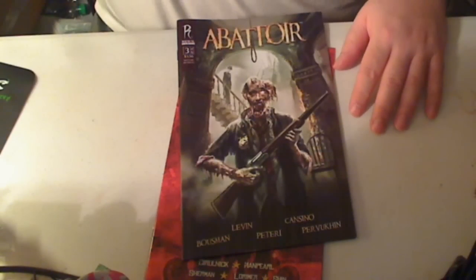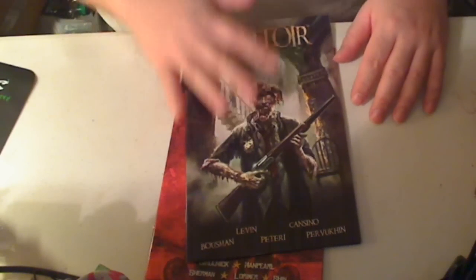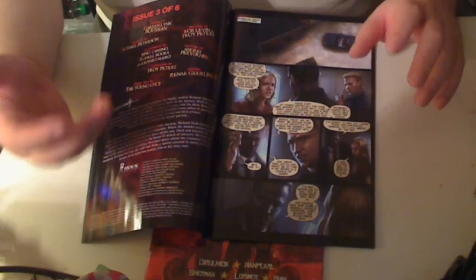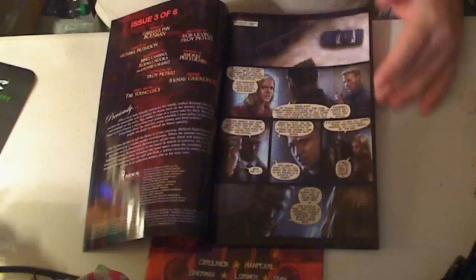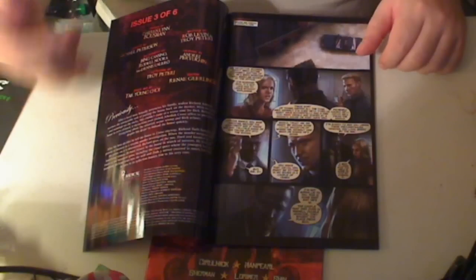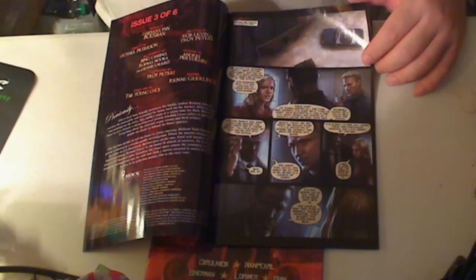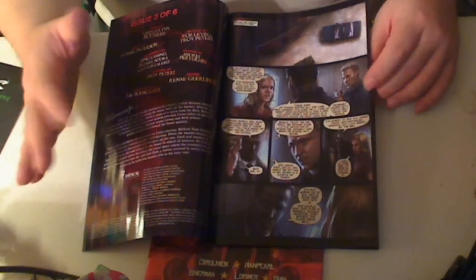Now with Abattoir, I really, really like this issue. Things are finally starting to progress. Basically, before this issue they just kept harping on the fact that there's this guy, Jebediah, that wants to buy this house, and for whatever reason they don't want to sell — even though the guy's being told you gotta sell. Now, Richard should have just sold the house, but he was being really stupid — though I don't blame him because there was something fishy going on.